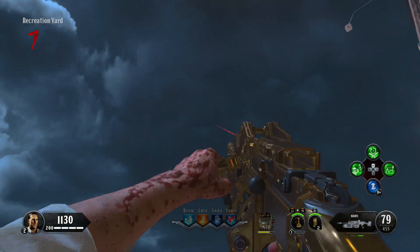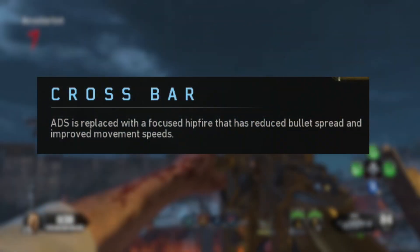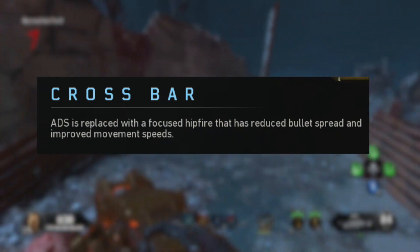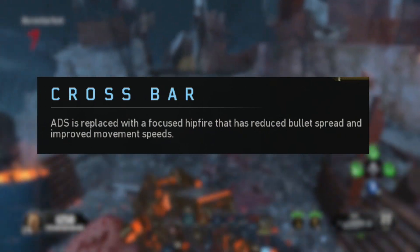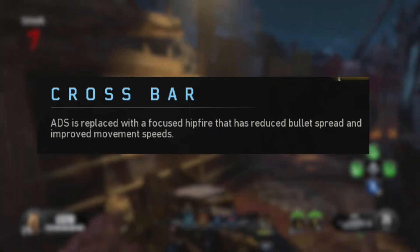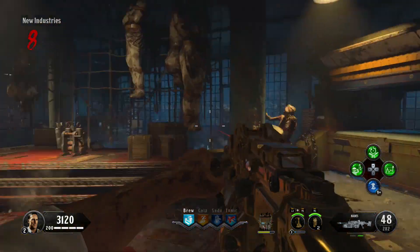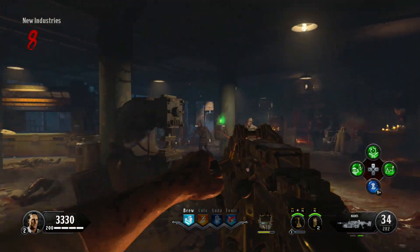So what does the crossbar do? According to the in-game description, ADS is replaced with a focused hip fire that has reduced bullet spread and improved movement speeds. You unlock this operator mod by getting the Hades to its maximum level of 16, and just like every operator mod in Black Ops 4, when you equip it, it takes 2 attachment slots. So now jumping into a game, we see that the Hades looks slightly different than if it were to have a normal iron sights or a scope on it, and I think the Hades looks way better with this crossbar.